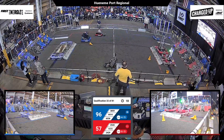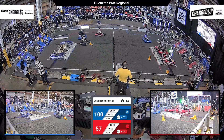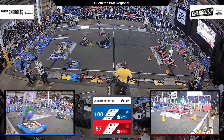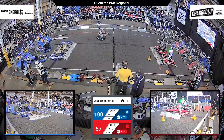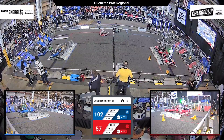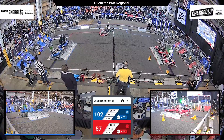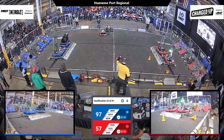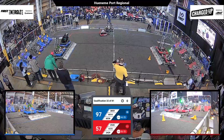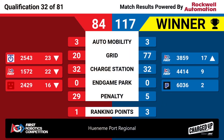The charge stations could still make the difference here. We've got two robots docked and engaged on the Red Charge Station. The Blue Alliance is still scoring — we'll see what they can do on those charge stations. 1572 is not moving; hopefully they can get moving again before time expires. 6036 getting up on the charge station — they're docked, but not quite engaged yet. And the time expires as they engage after the buzzer. The Red Alliance takes this with a final score of 117 to 84.